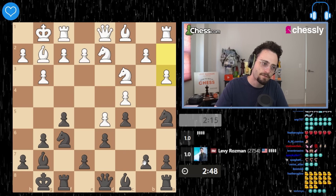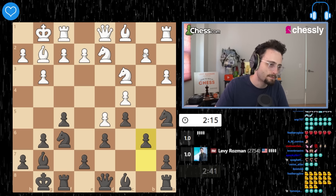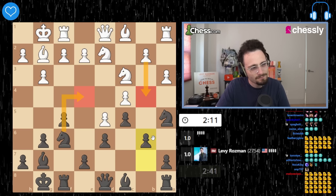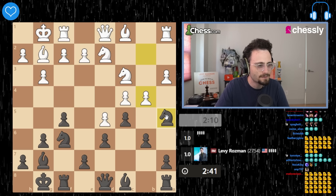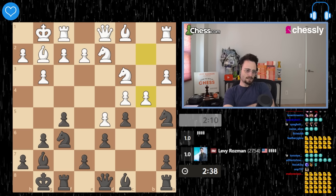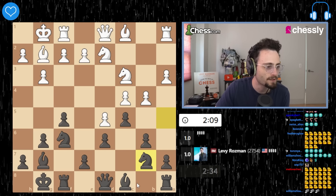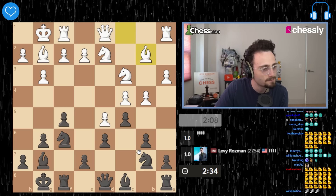Can't remember if I need to go b6 here. Let me just do it — I mean, I might have some tricks. Can I play knight e4? Knight e4, take, take. Bishop c3, bishop h6. I don't really feel like having a battle right now.